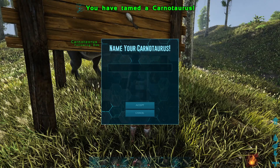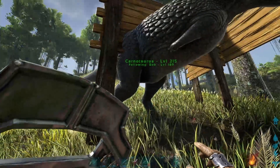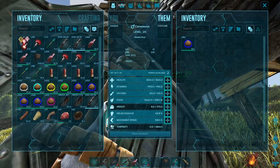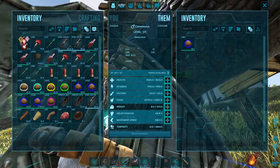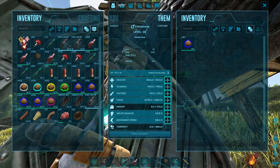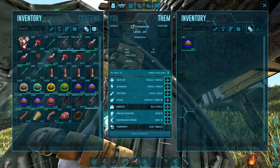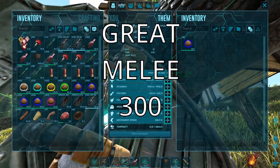He is awake. Congratulations, you just tamed your first carno. Now let's get into it. There are only two stats that actually matter when it comes to the carno: health and melee — these are the only two things you should level. As far as tame stats go, for okay health you're looking at 2,500; good health is 3,000; and great health is 3,500. As far as melee: okay melee is 200; good melee is 250; and great melee is 300.